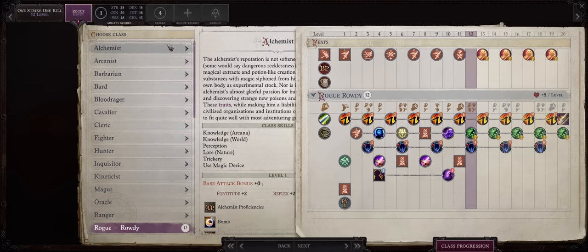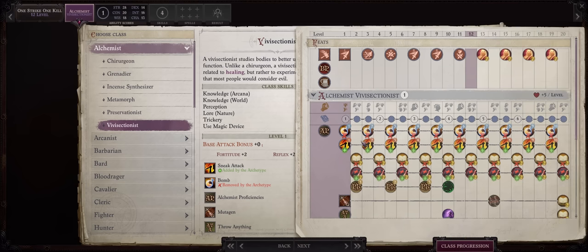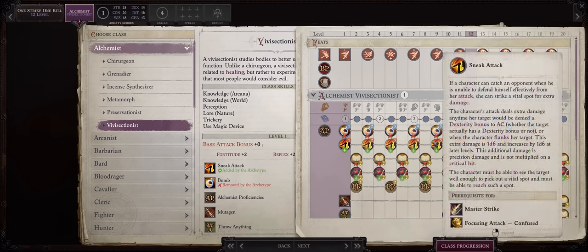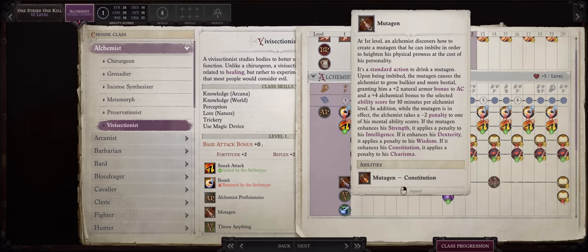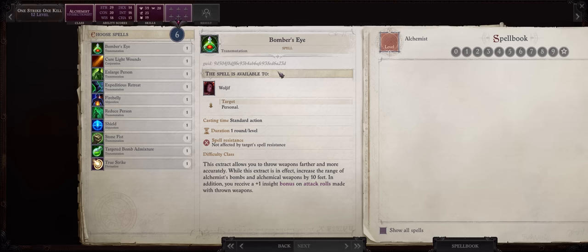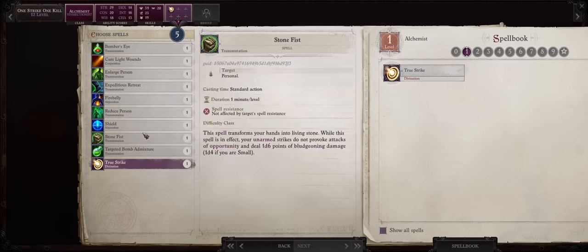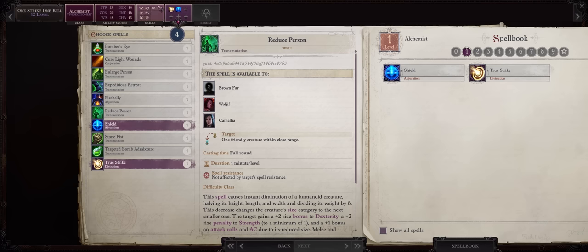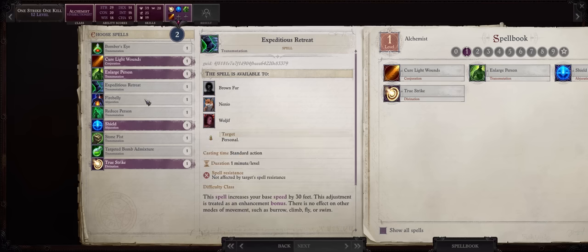Ideally, what you want to do now is multi-class into Alchemist and Vivisectionist — this way we still keep our amazing sneak attack progression and the extra Rogue feats, plus the highly OP Mutagen ability, and you'll even get some spellcasting too. It's a win-win-win. For Alchemist spells, remember you can learn them through scrolls so you don't need to necessarily pick them at level up. But True Strike and Shield will be your best friends — the other ones won't really matter much at this point. Something like Enlarge Person and Cure Light Wounds, and that's it.